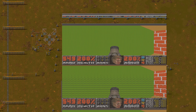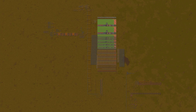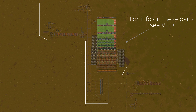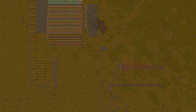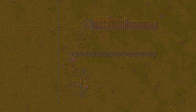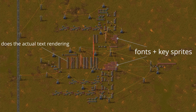Let's take a look at the map view. Version 2.1 uses 2660 combinators more than version 2.0. Most of these are used to store all the new assets in constant combinators.